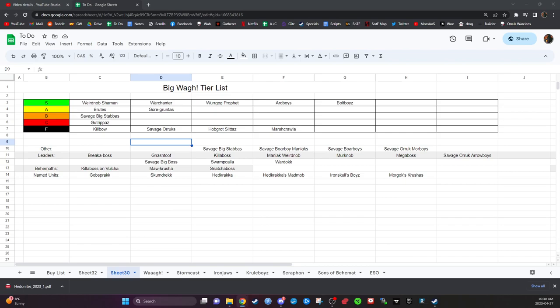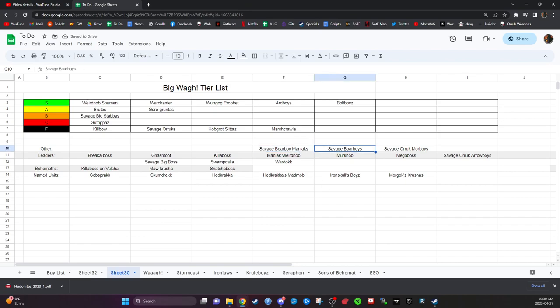Savage Boar Boys and Savage Boar Boy Maniacs have the same problem as other Savage units. Without exploding sixes, their attack profiles aren't great — we're looking at four-four-zero-one for the Savage Stikka and Tusker Hooves (no rend hurts), and four-three-zero-one for their Chompa. With each model throwing about five dice and no exploding sixes, they're just not going to get there.